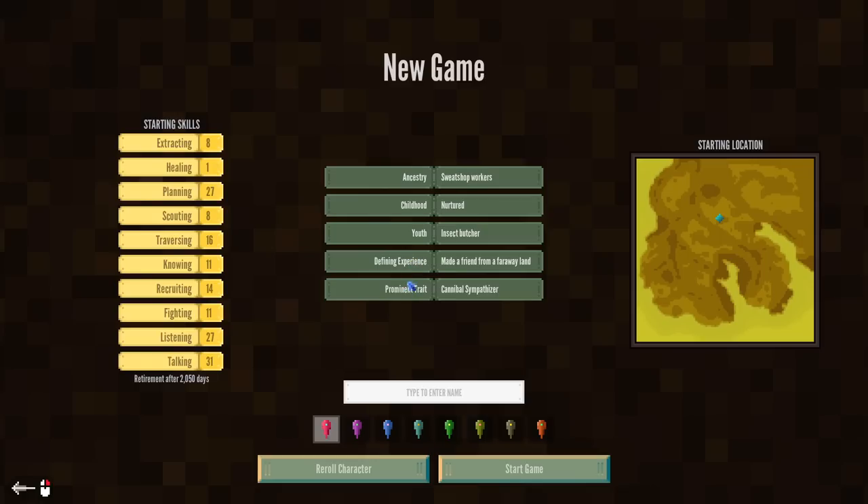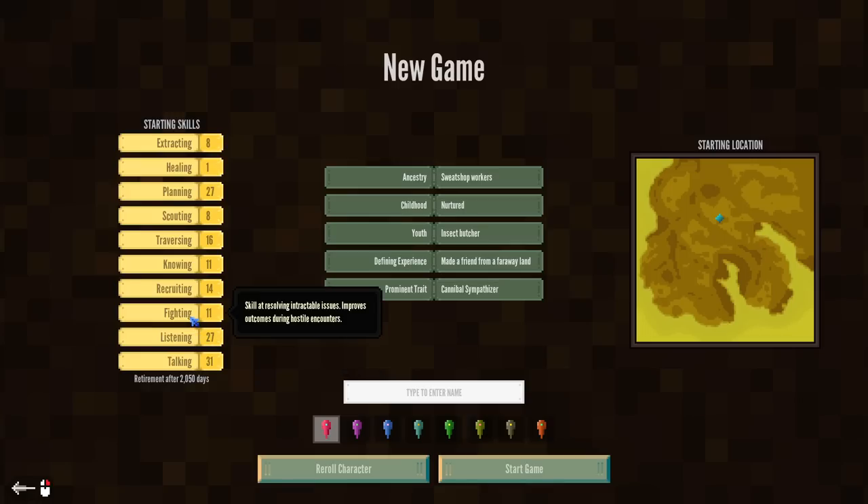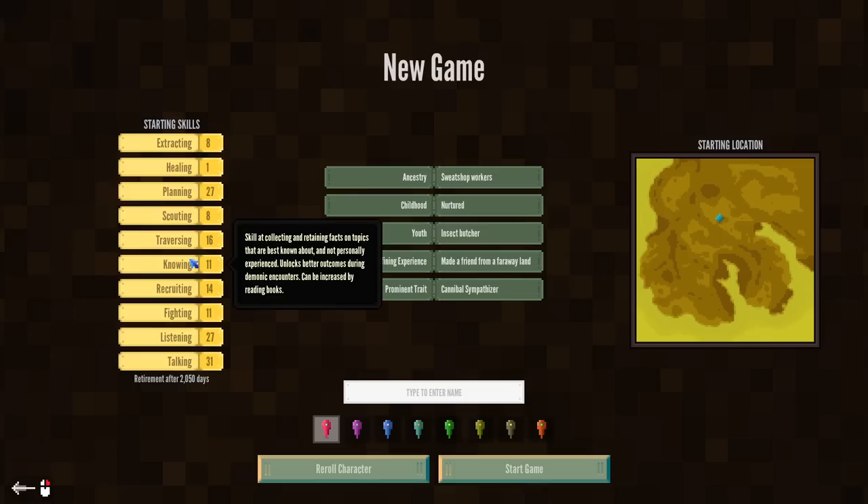At the beginning of the game, it's just going to give you a randomized character. There's not a whole lot of character building at the beginning of the game, although I would very much like to be able to design a character as an option. As of right now, that's not a thing. You basically just re-roll your stats kind of D&D style, like old-school Warriors of the Eternal Sun style, until you get the stats where you want them to be. Every character is comprised of a number of different stats — talking, which helps out with social interactions; listening, which allows you to get XP; fighting, which is your ability at resolving conflict in a violent way; recruiting, which allows you to make your team bigger; or knowing, traversing, scouting, and things of that nature.